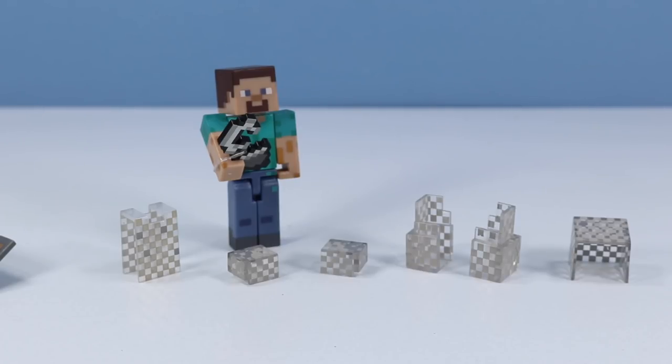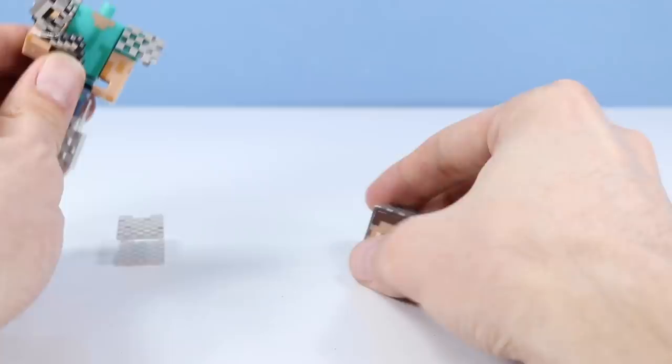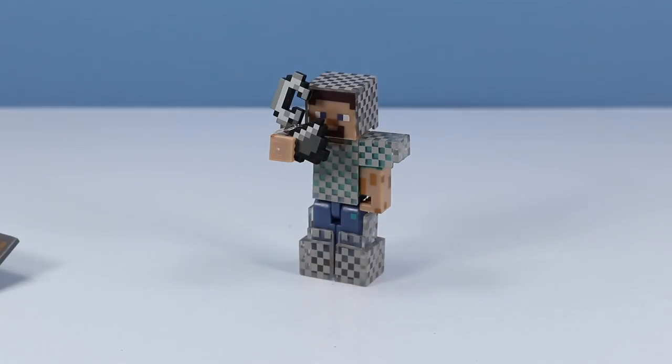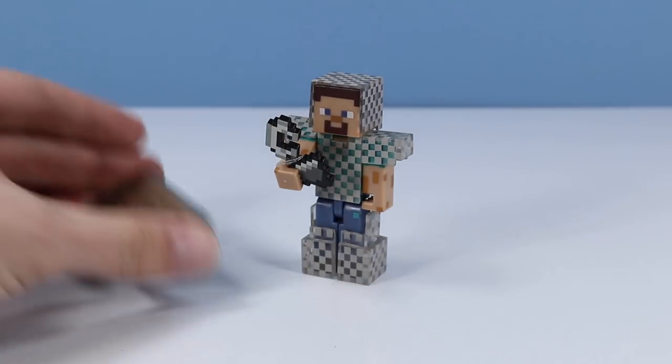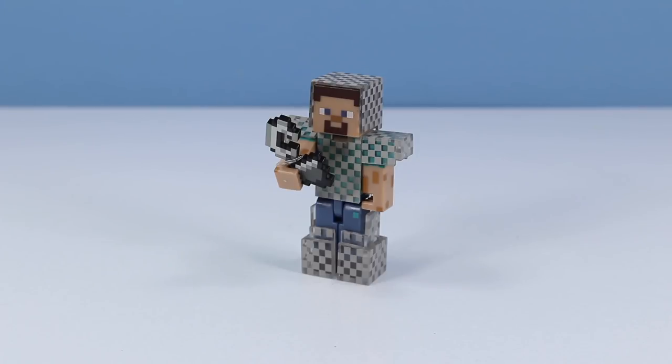They're going to have to go back and redesign all the other figures. Let's get this armor back on. The figure also comes with a flint and steel item — we can light some stuff on fire now. And we also have another shield included. Always good to have another shield. There's a lot of stuff with this figure pack. Definitely one to look for.